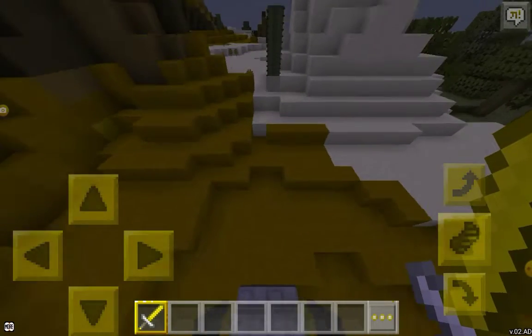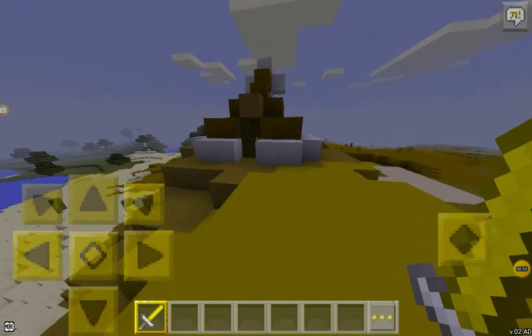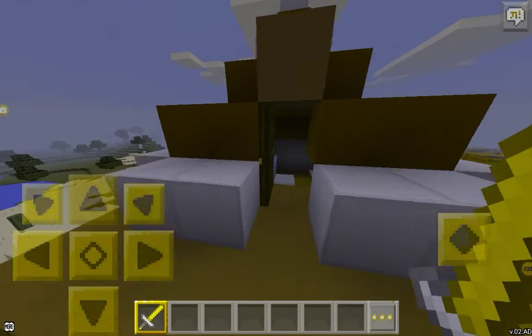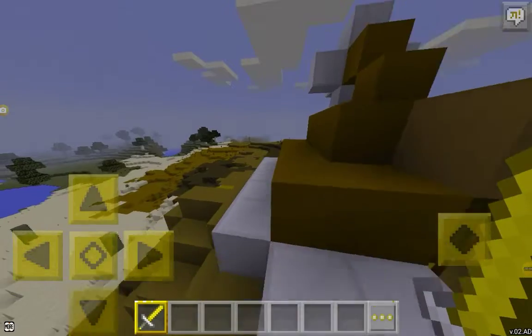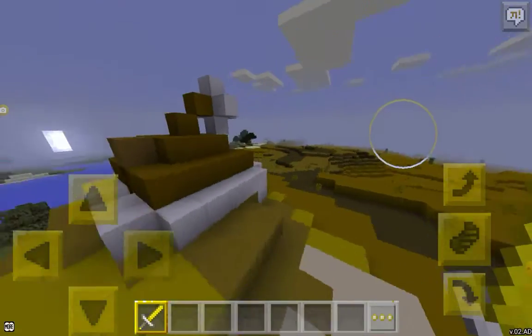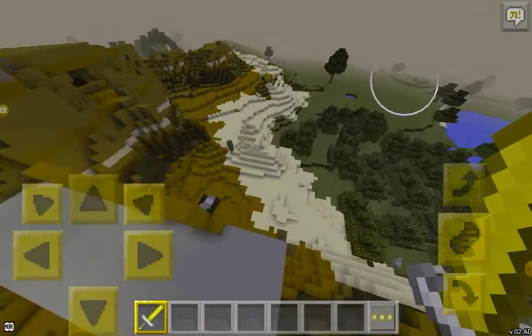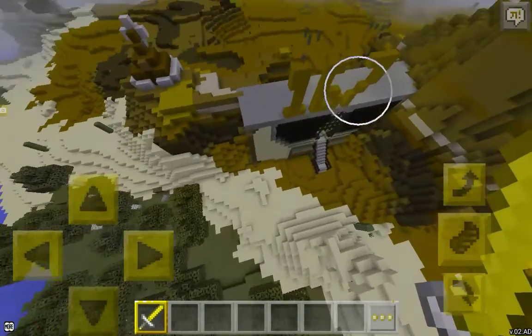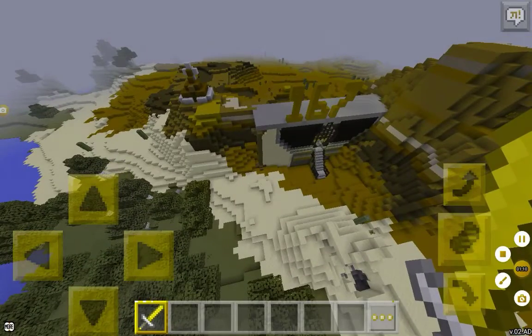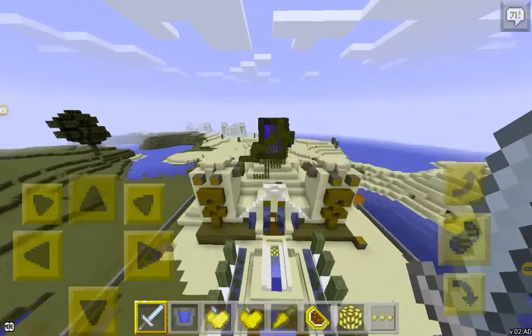Merry Christmas to all of you guys! There's actually another building in this mesa biome — the Santa Claus mountain, which I call Mount Claus. If you go in there, there's actually nothing inside, it's just a cute little build. That's it for the Platform — it took me 20 minutes to make.